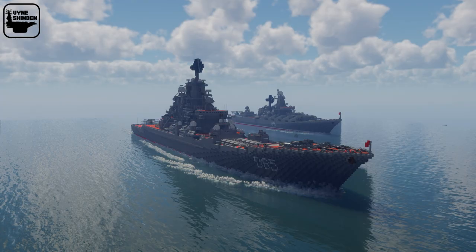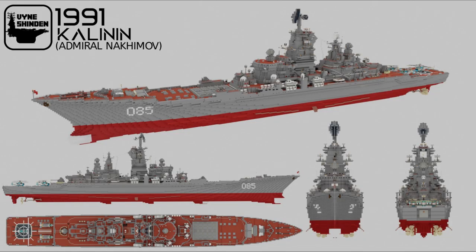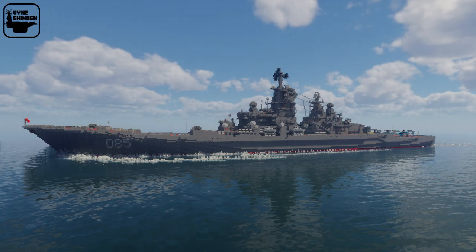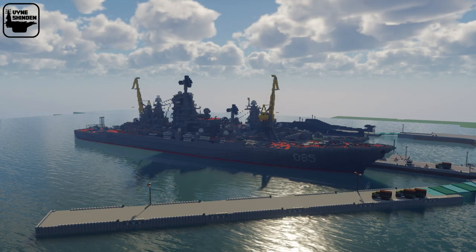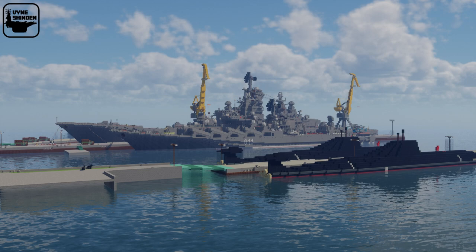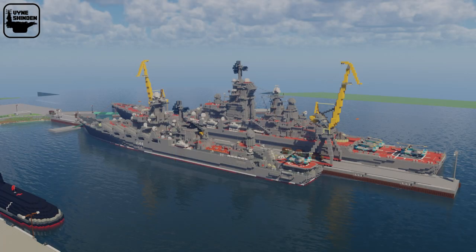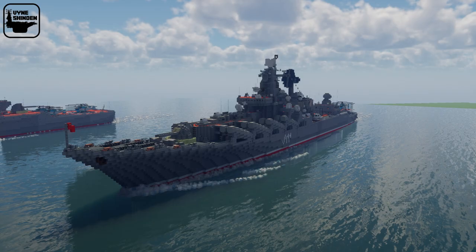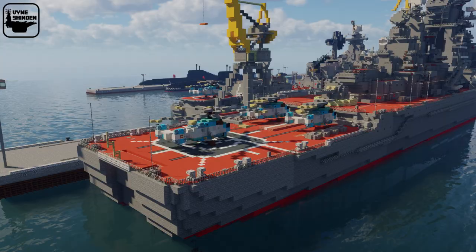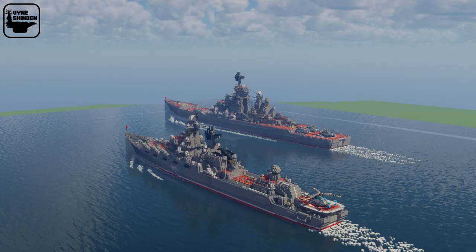Then by Vlana Shinden, this is the Kalinin — now the Admiral Nakhimov — the third battlecruiser of the Soviet Russian Navy's Kirov class. We also have the Chervona Ukraina — now the Varyag — the third ship of the Slava class of guided missile cruisers built for the Soviet Navy. They're docked at Severomorsk before the collapse of the Soviet Union. Credit to The Working Gamer for designing the helicopter and Naoya-J for taking all the screenshots.